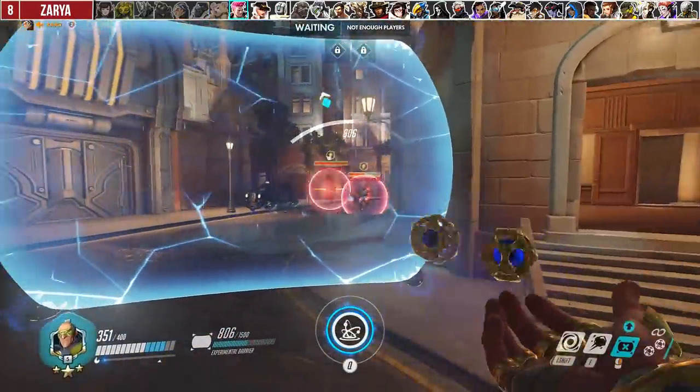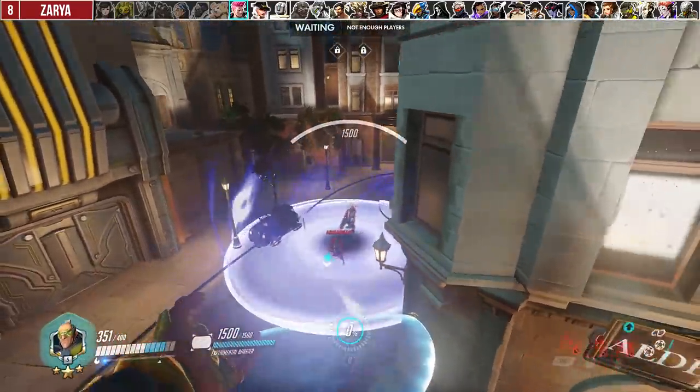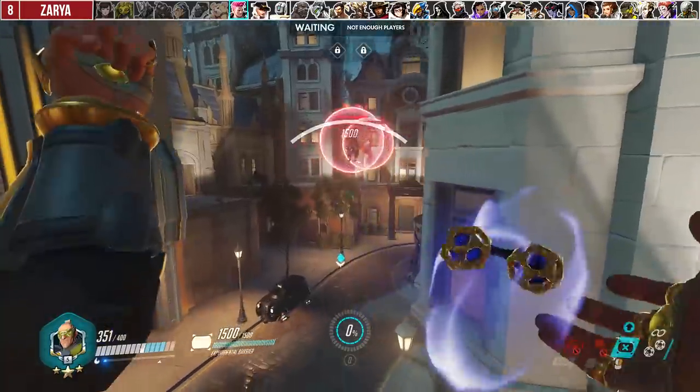Aside from eating Zarya's grav, make sure to force out her bubbles if your ultimate is your main win condition. Her bubbles can completely negate the impact damage, so it's important that she does not have them.